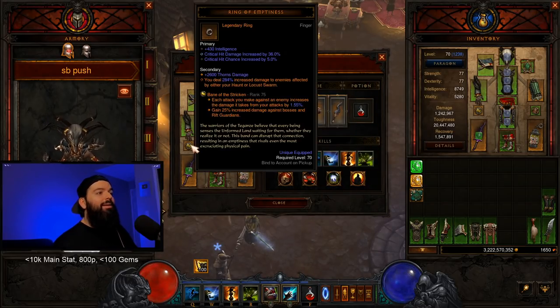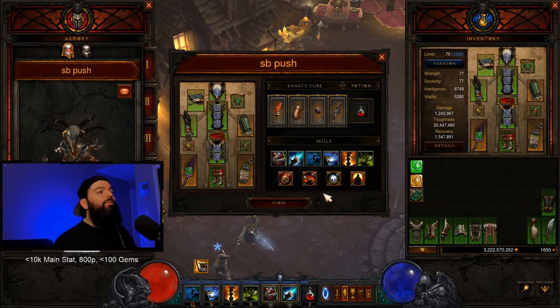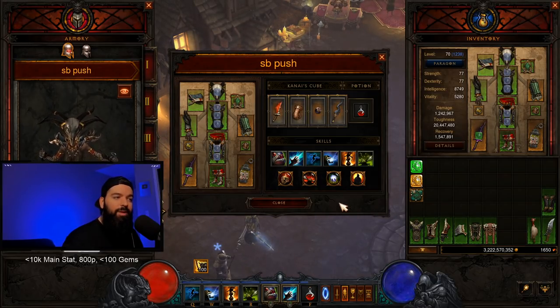We're going with Zei's Stone of Vengeance and Bane of the Stricken for the push build. For groups, you definitely want to use Pain Enhancer — it is an insane damage increase. Don't forget that.